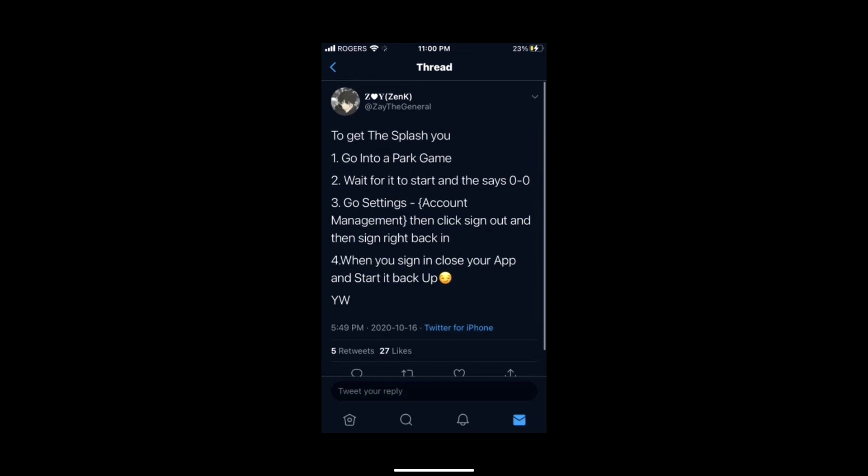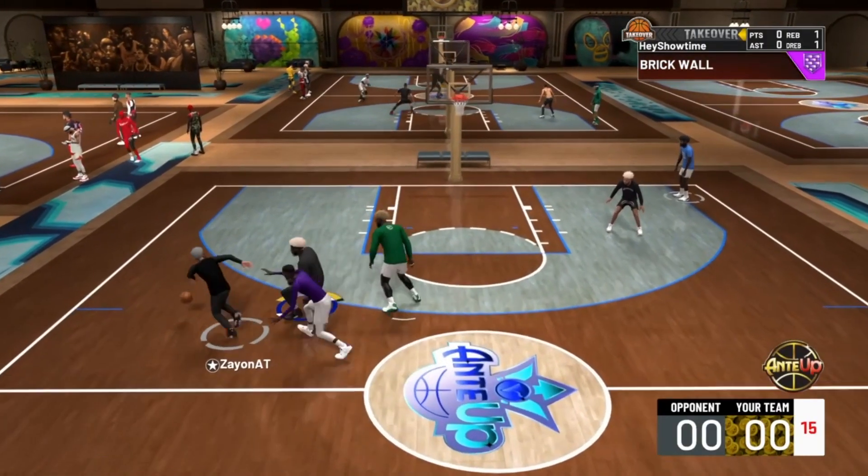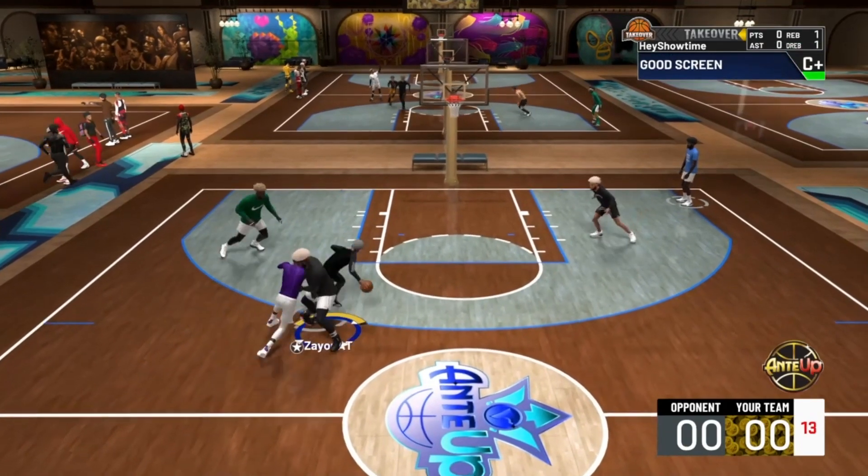I don't know how this was necessarily found, but it works. The instructions are right there on screen — if you need to pause the video or anything, I'll leave the tweet up there for you guys. And yeah, that's how you get the NBA 2K20 green light splash.